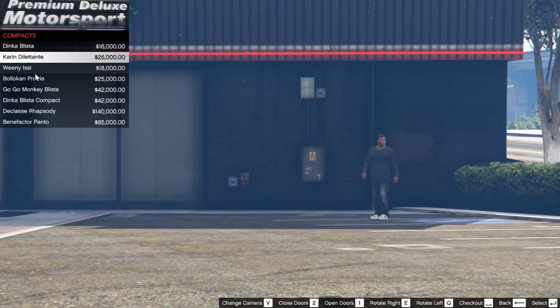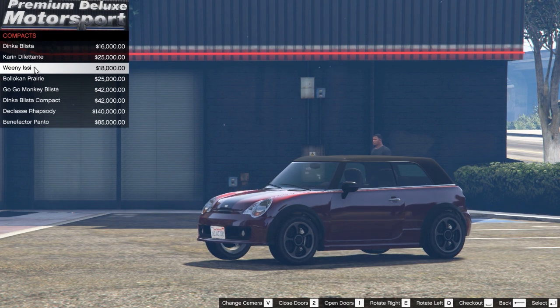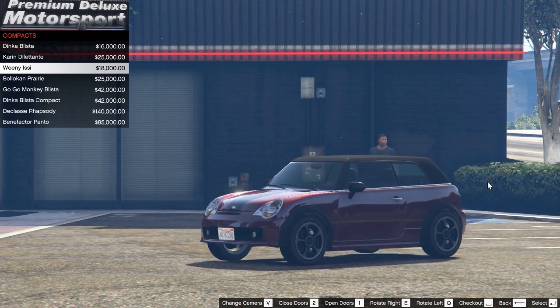It's quite fun — you just go around to find the car you want, like this one right here: the Weenie Issi, basically the Mini Cooper. You just click it and the car appears right here for you to look at. Down here we have a selection of options — E and Q will rotate the car left and right depending on which way you want to go.